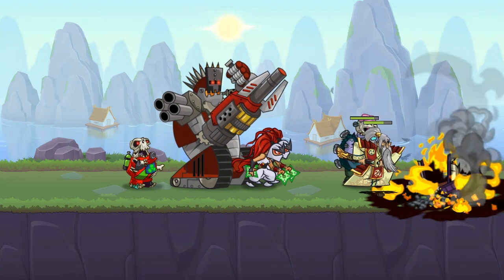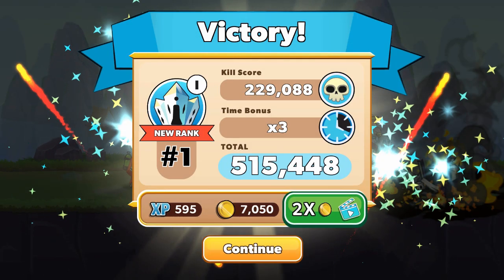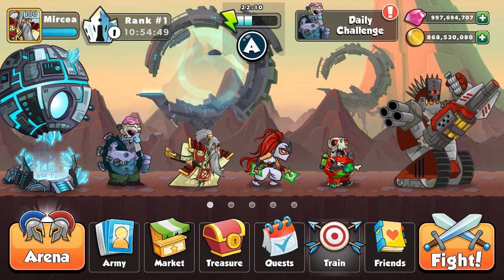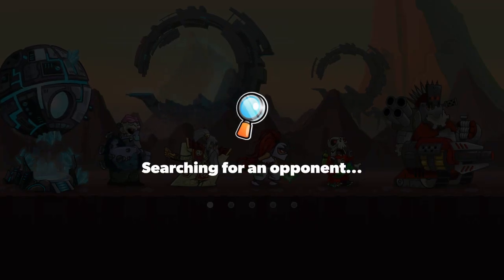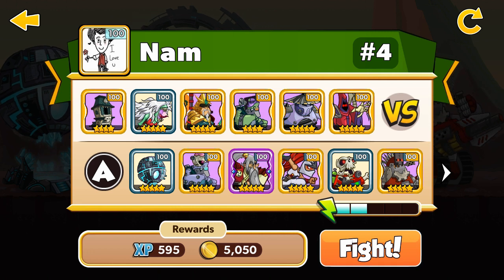Rank 1, 916k — not bad at all. Let's go for the fourth game, let's have some fun, go for the best and get as many points as we can. My enemy Nam has Equipped, 4 stars, level 100, and the Ripper, 5 stars, level 100. Let's go and let's win.